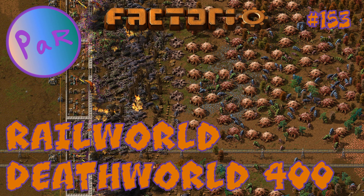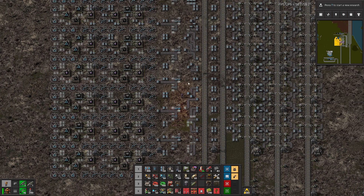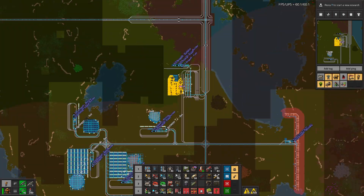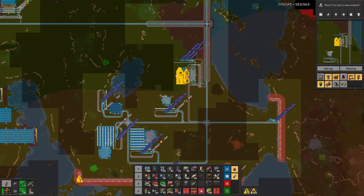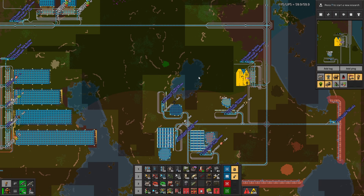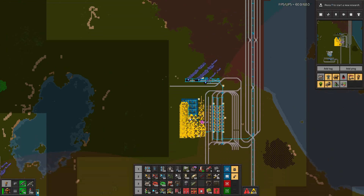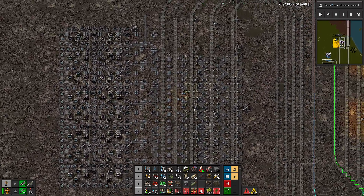Hello everyone and welcome to Factorium. I'm Par and today I'm going to be playing my real-world death route map. In the previous episode we more or less built this block, producing purple signs that doesn't work just yet.